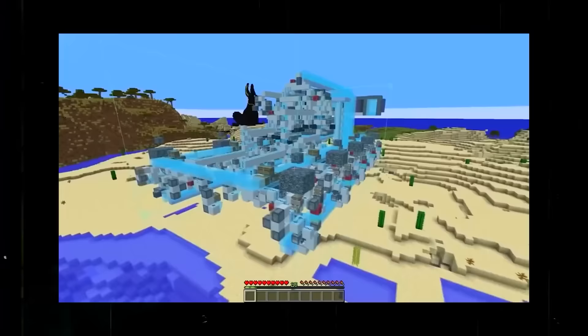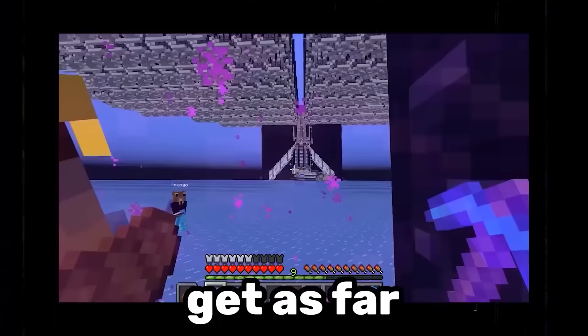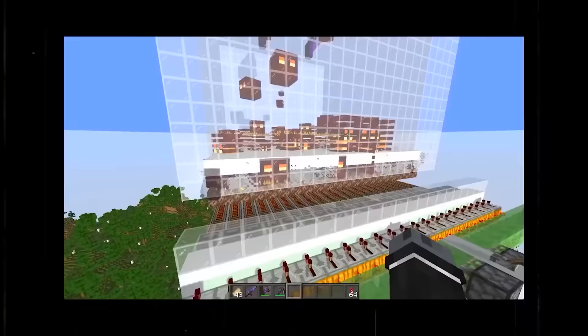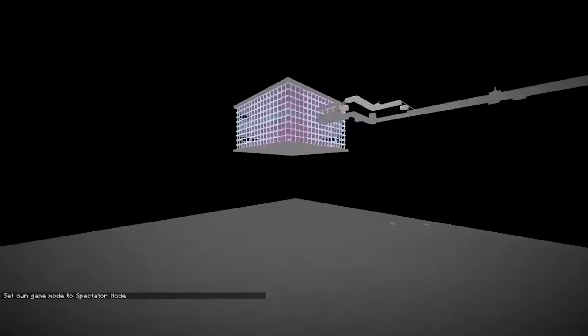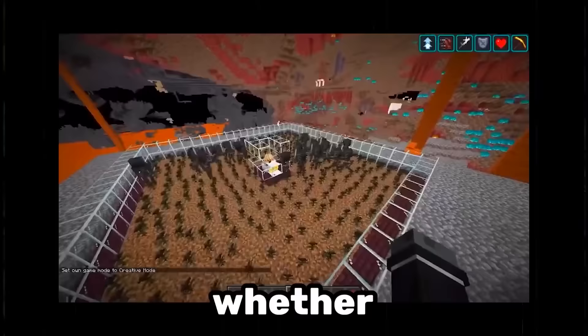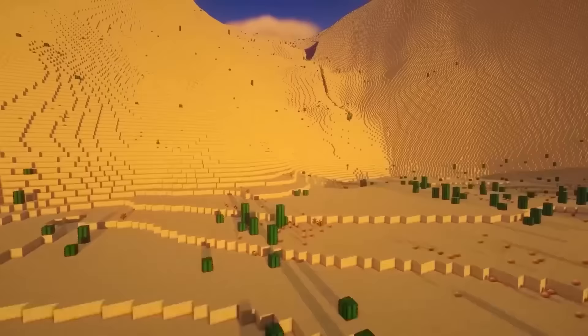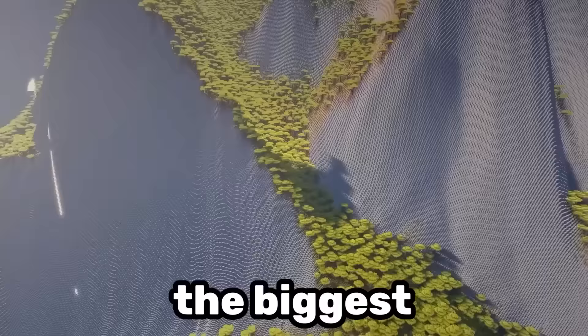The best redstoners in the world created a server with one goal: get as far as possible in just 30 days. This server is ridiculous — there's all kinds of different farms and a mob switch that lets you decide whether you want mobs to spawn.